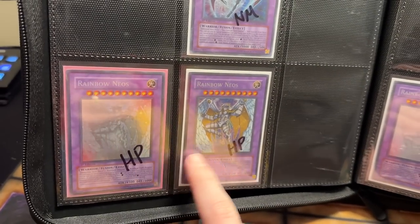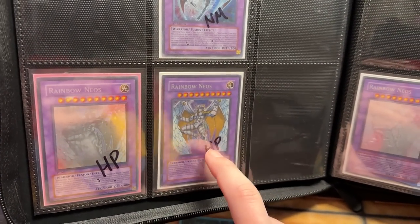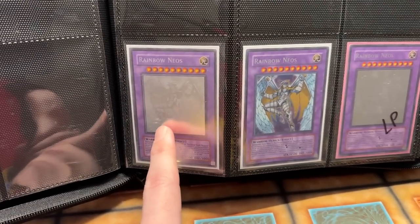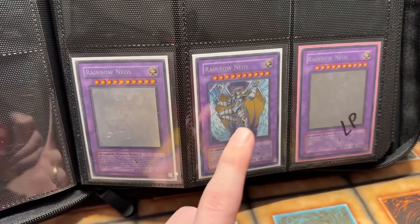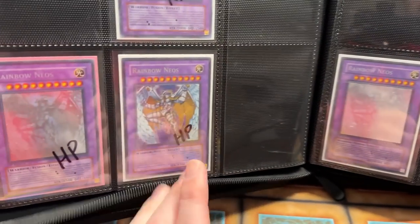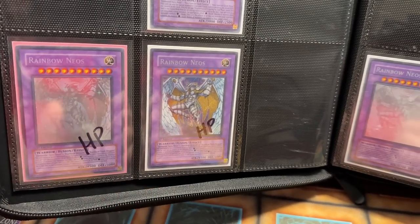Then we go down to the Rainbow Neos, which I think we already had. This is a Heavy Play First Edition — haven't gotten a better copy since. Same with this Secret Rare. There's also the Unlimited, which I believe we do have a Near Mint — I think I acquired that one over the past year. We have an Unlimited Near Mint here, this is just a bonus copy. So we've really completed those two. We just need the first edition sets of these. But Phantom Darkness is so crazy hard to find — it's going to be a difficult one.